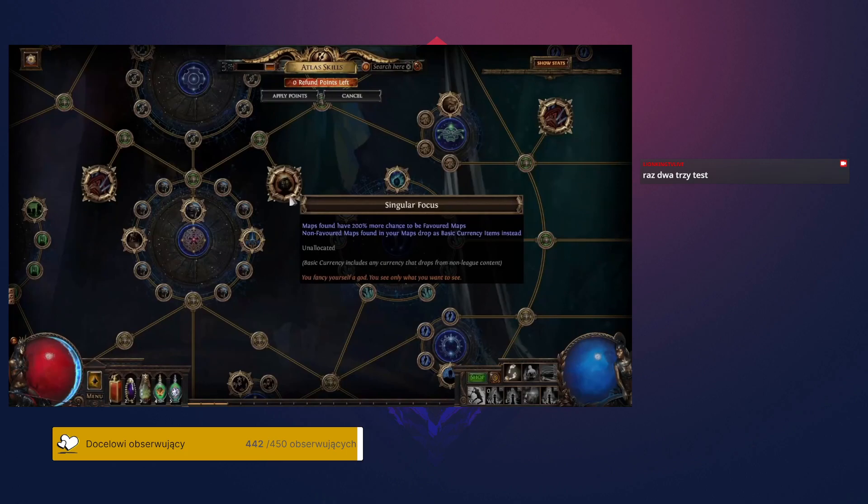The Singular Focus keystone makes it significantly more likely that your favorite maps will drop. If a map drops that is not one of your favorite maps, it will be converted into a random currency item. This means that you'll exclusively see your favorite maps outside of that extra currency. This is the realization of the 'I only want to play one map' dream that some players have, and it also helps players who are over-sustaining maps and would rather just get extra currency items.